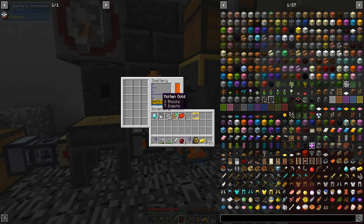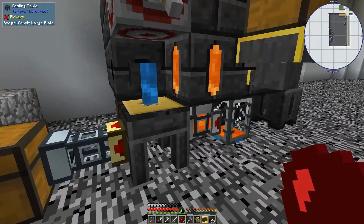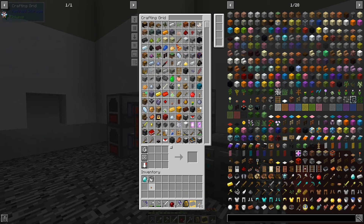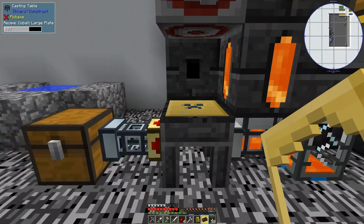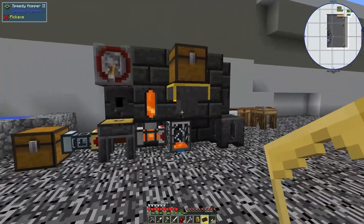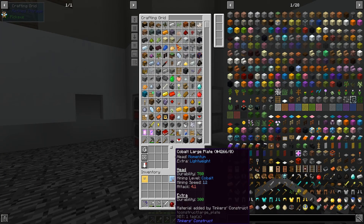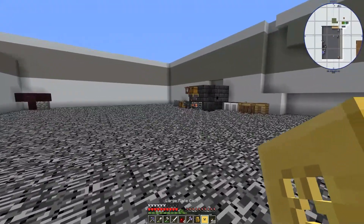Has the cobalt melted yet? It has. Once this fills up, I'm just going to turn the auto dropper back on because I don't feel like sitting here getting all the gold back out. And as soon as this is done, we'll have a cobalt plate. Then I just need to go and break down a ton of andesite in order to find enough platinum. I'll be back once I've gotten enough.